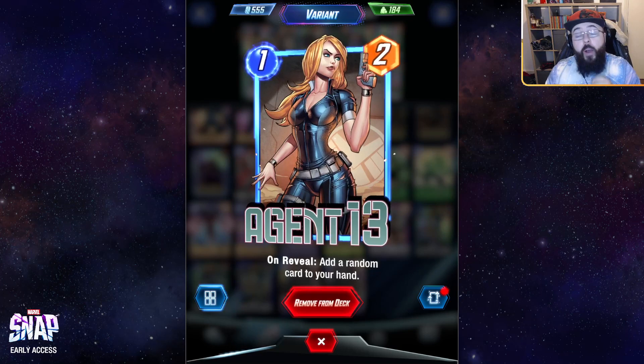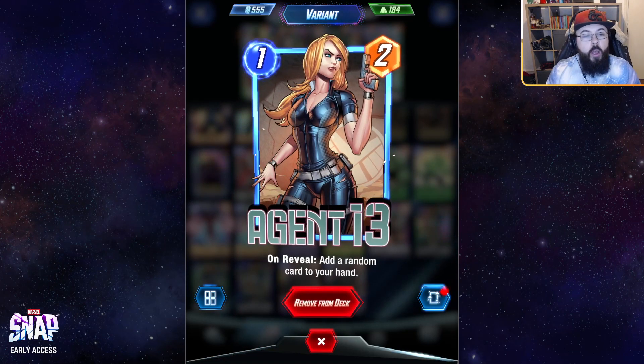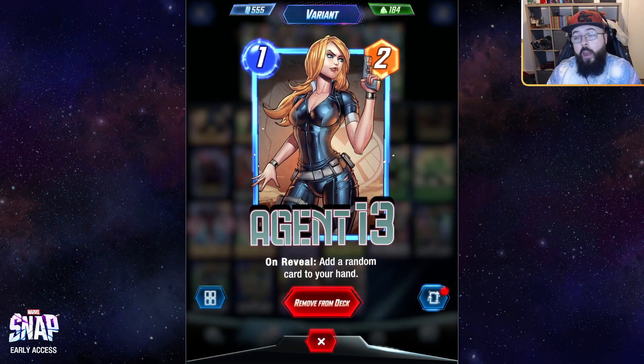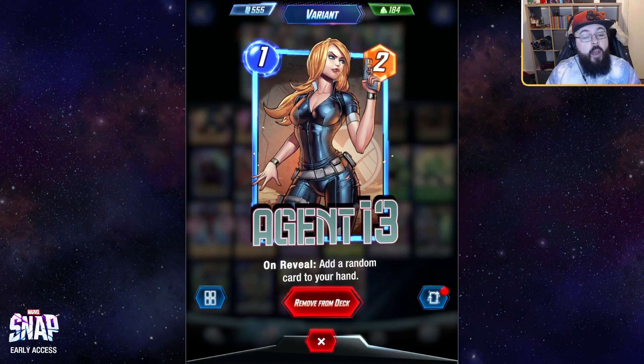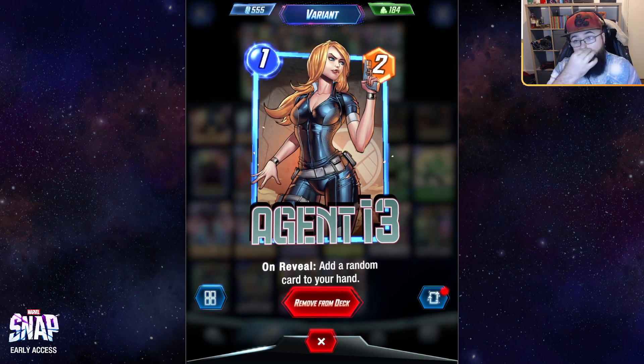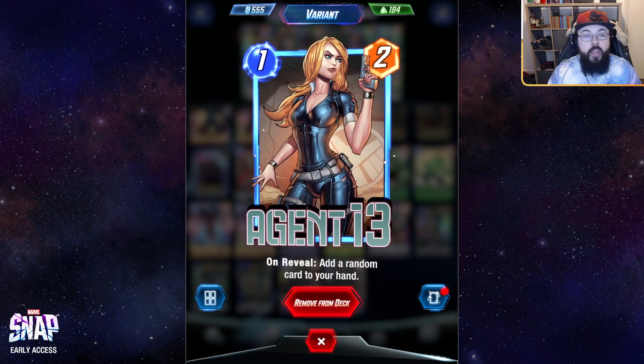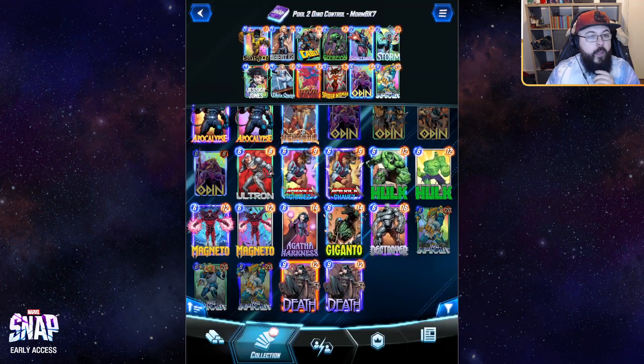Agent 13 is, in my opinion, the biggest inclusion from pool two for this archetype. It's a one-cost card with two power that adds a random card to your hand when you play it. Really good on rate — solid body, nice and early, just replaces itself, keeping those Dinos big and keeping your hand size steady.